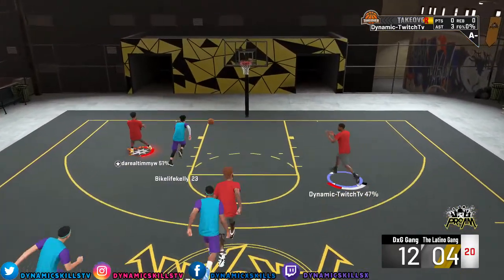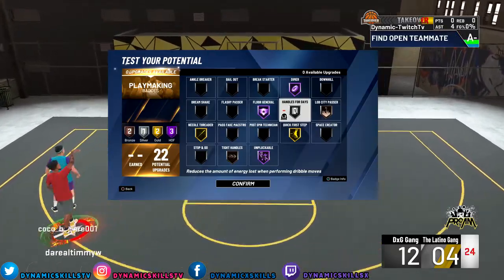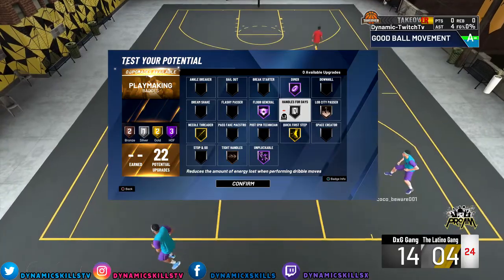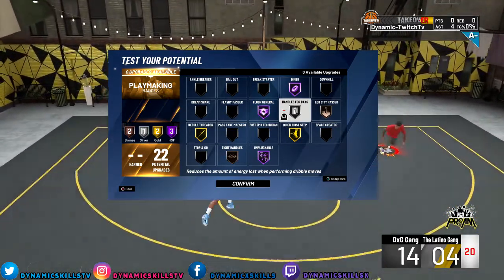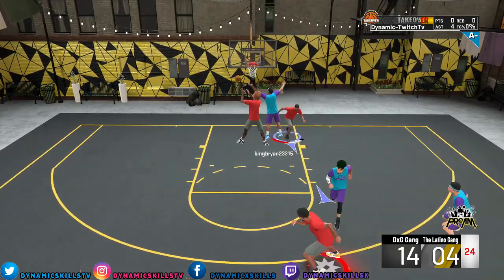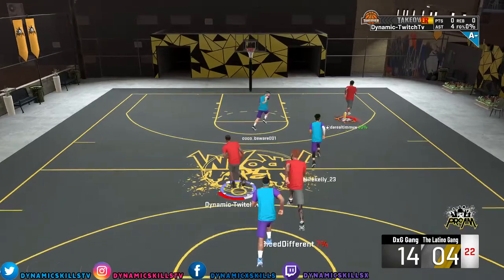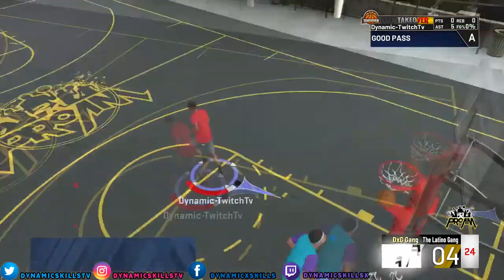But these are my defensive badges, guys. And I'm telling you right now, bro, it's going to be real tough for you, bro. I ain't even going to lie, dog. Now for my playmaking badges, I'm not trying to be a dribblehead. I'm not trying to dribble the whole shot clock or do anything like that. You guys know my play style. I actually have IQ, and I am very effective on the court with my IQ and my decision-making. Dimer Hall of Fame.